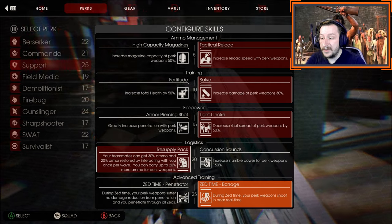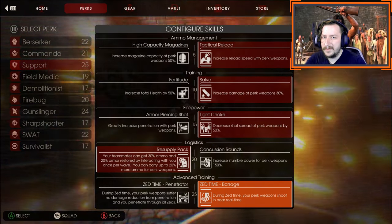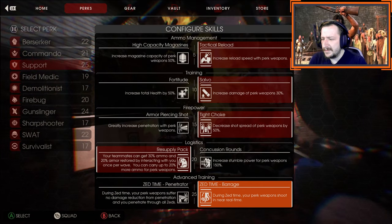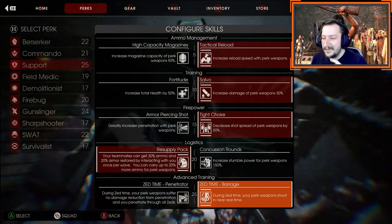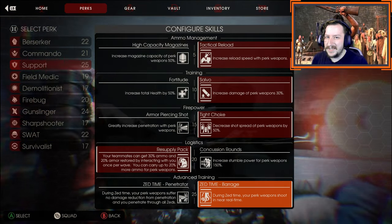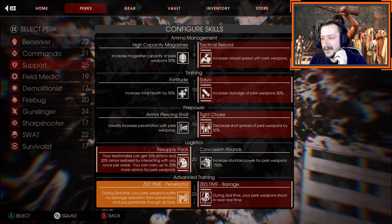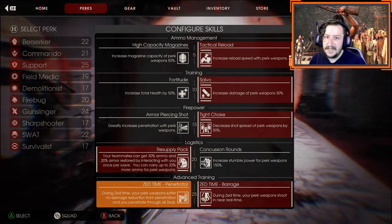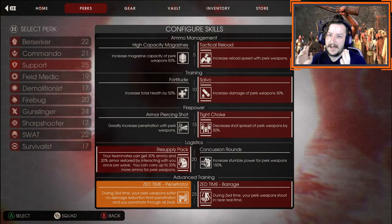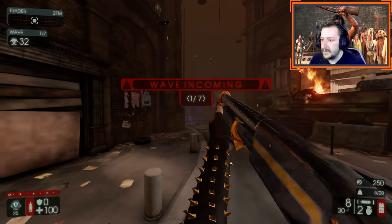At level 25, I go with barrage. This makes it so you can fire any of your weapons pretty much in real time. Both of support's level 25 perks honestly aren't super amazing. I usually go with barrage just because it's a bit nicer. You can go with penetrator on certain maps though — if you're in a narrow hallway-type map like containment station where all enemies have to come down one hallway, penetrator works pretty well.